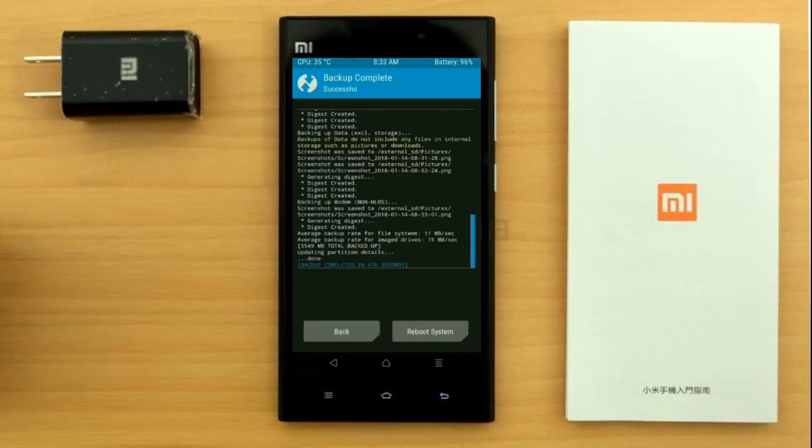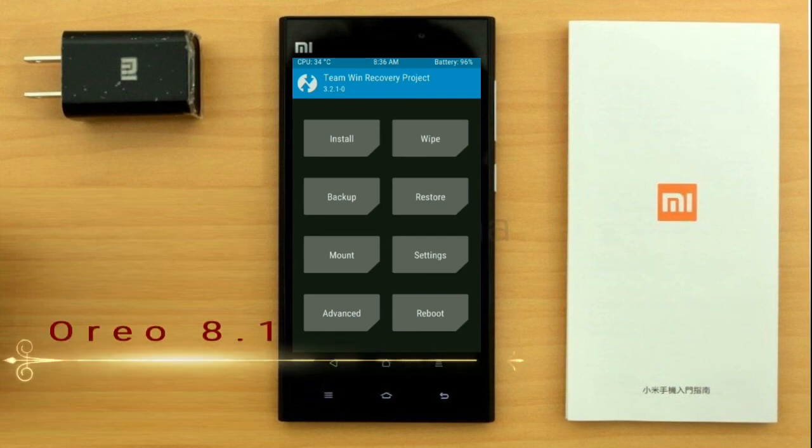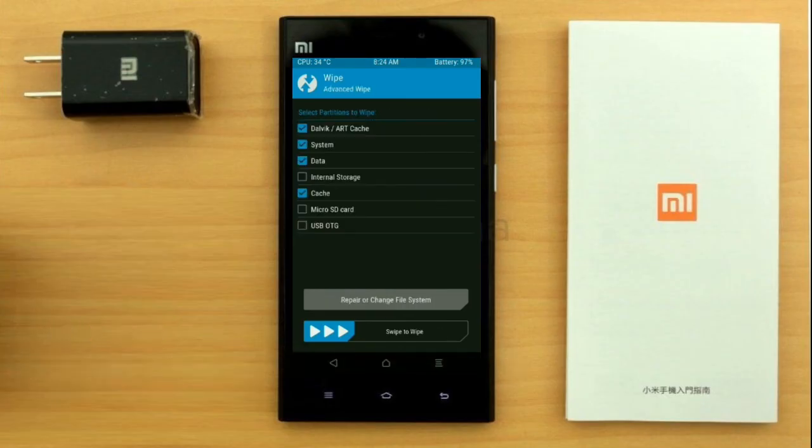Press on back. Wiping our temporary data will allow us to cleanly install our custom ROM. Select wipe. Select advance wipe. Select Dalvik/art cache, system, data, and cache.